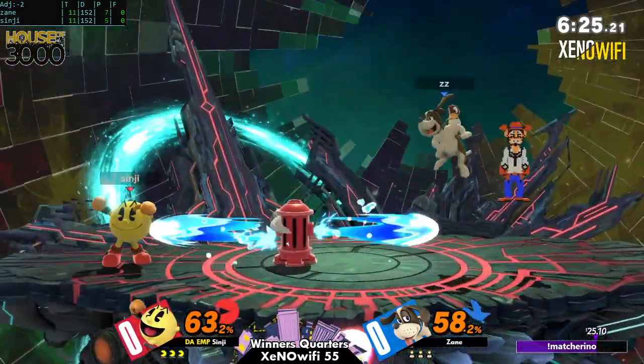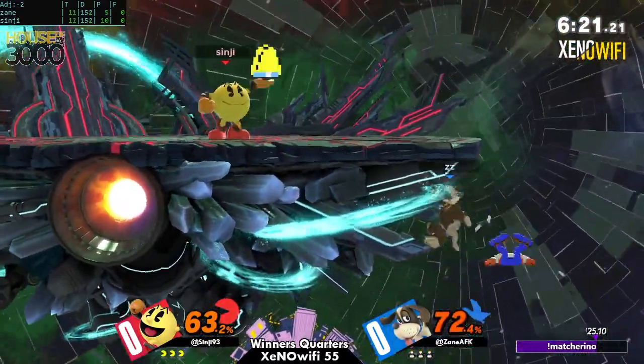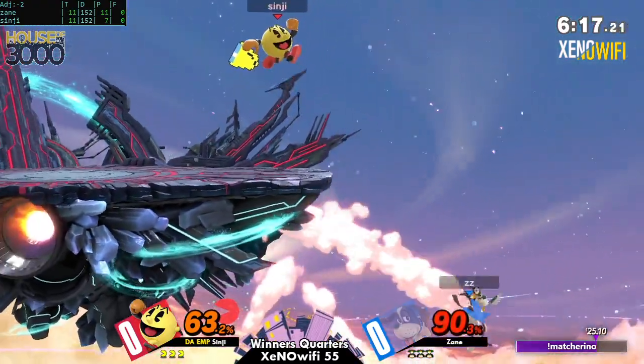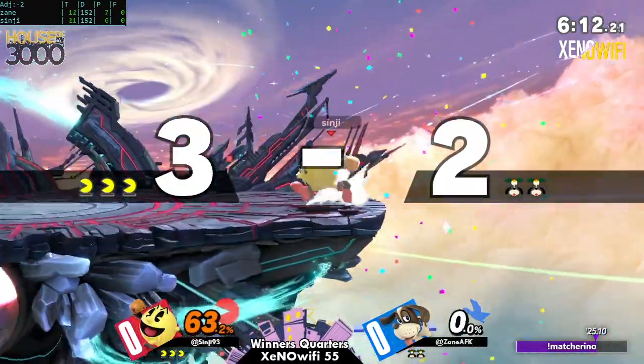Yeah, it's really good just because you don't really have too many options that you can choose, and being that Duck Hunt is really good at bloodstrapping people, I definitely understand why they would like to take Pac-Man to FD. You cut off a lot of Pac-Man's more explosive combo routes — not that Sinji was more known for his extensive combo game. You can footstool instead. He got the kill.